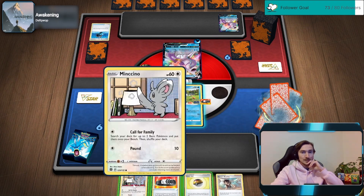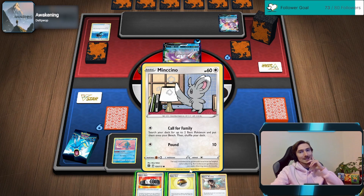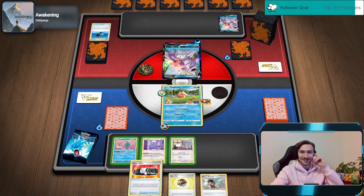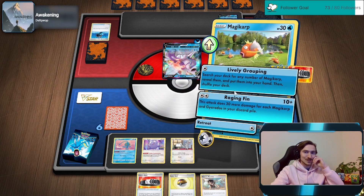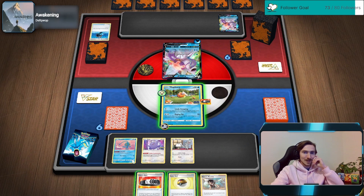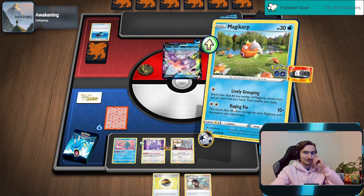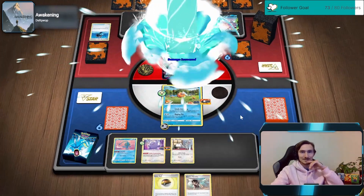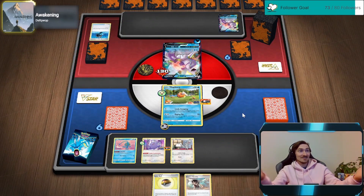We can be setting this up - level ball into the Minchino to get Chinchino the following turn. I think we hold off on the belt just in case he does go into the Greninja. Checking the belt down - 130! From a bad hand to 130 on the move on our first turn.